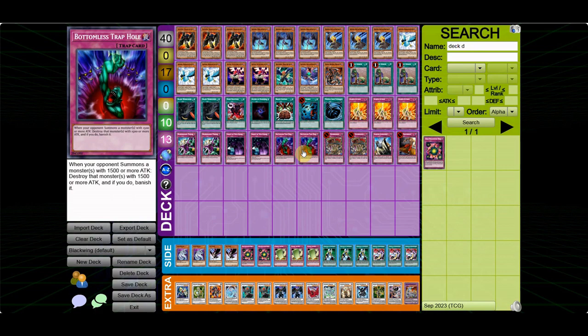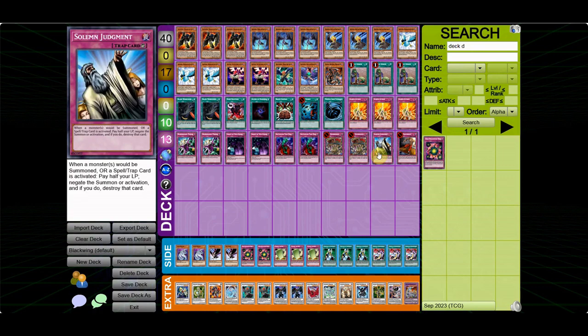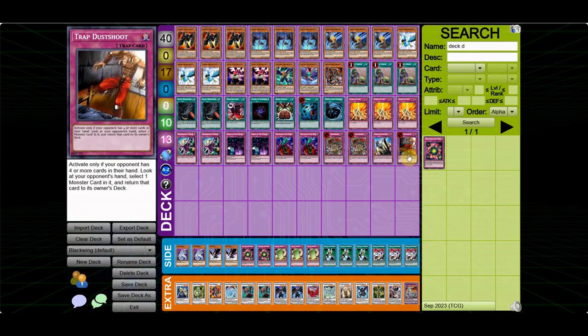2 Bottomless Trap Hole — pretty much a staple. 2 Royal Oppression. Most lists only play 1 or none at all, but I think Oppression is too strong not to main deck. If you can play 2, I think you should. I know it's not great in the mirror or against Vayu Turbo, but against basically everything else it's amazing. And then 1 Solemn Judgment and 1 Trap Dustshoot — pretty much staples.